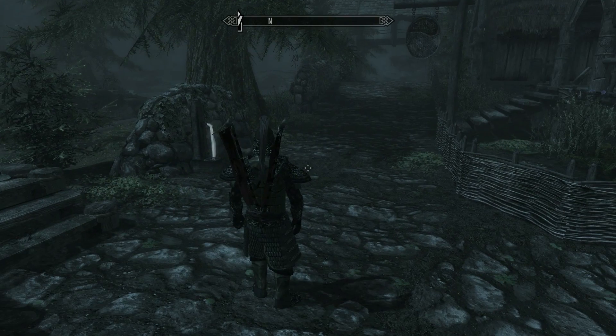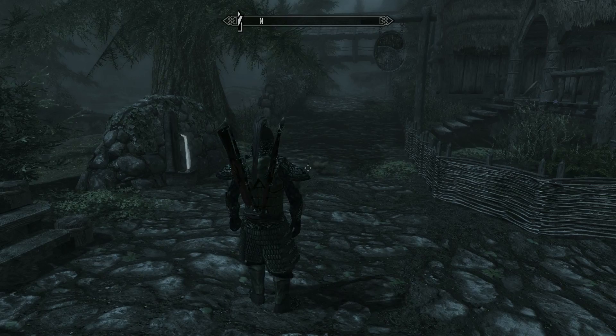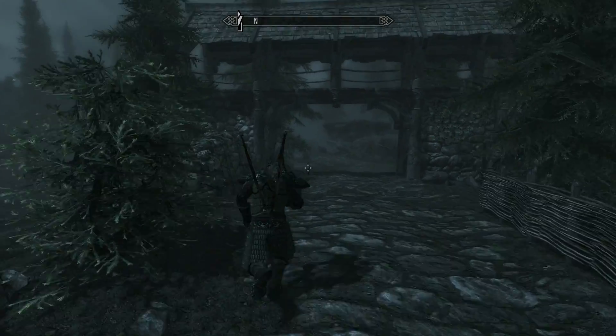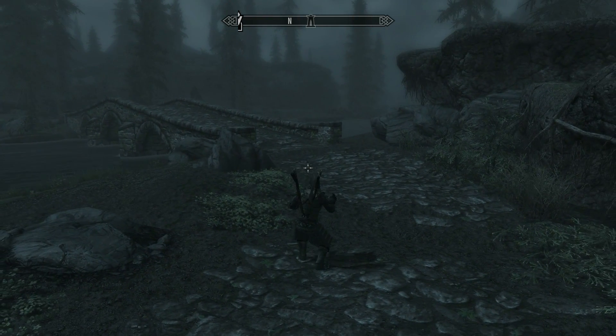There is a slight glitch with this — apparently when the dragon dies, sometimes you absorb a dragon soul. You have to admit this is kind of useful, but not if you're into immersion. You're probably thinking: well I don't want a dragon soul, I want to get them legitimately by finding and killing dragons. But either way, it's useful for some. Now let's conjure this dragon.